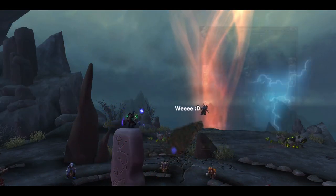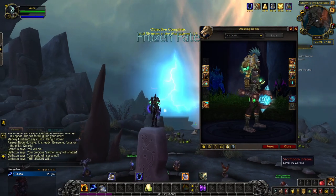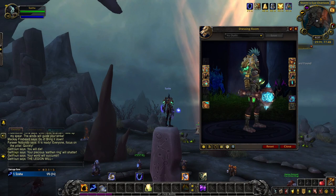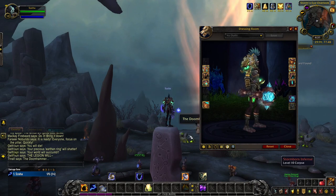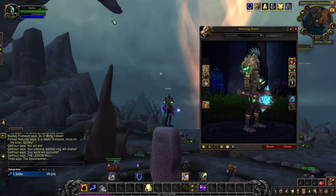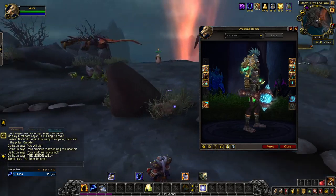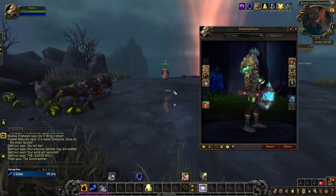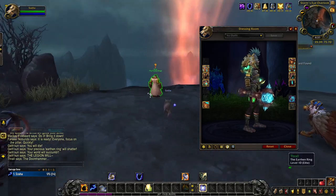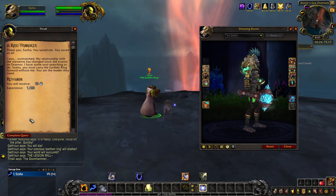The Mage Tower challenge back in Legion rewarded Restoration Shamans with the Frozen Fate artifact appearance. As I keep mentioning, the Mage Tower challenge was a feat of strength and is thus no longer doable, which makes the artifact appearance non-unlockable to those who did not succeed in the challenge in Legion. For those that did, however, they would have unlocked the base blue tint of Frozen Fate and can still today unlock the other three colors.